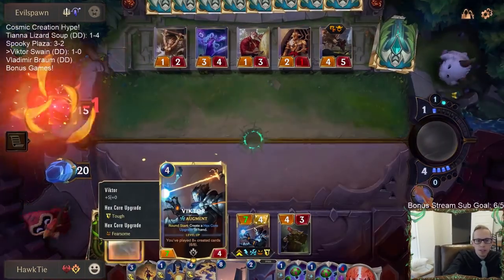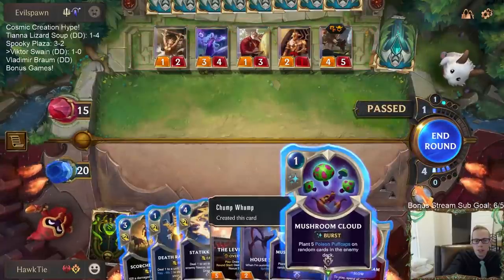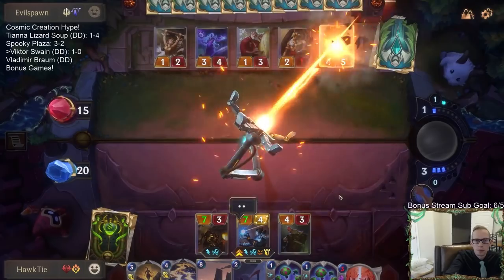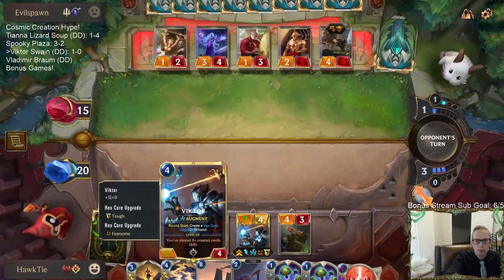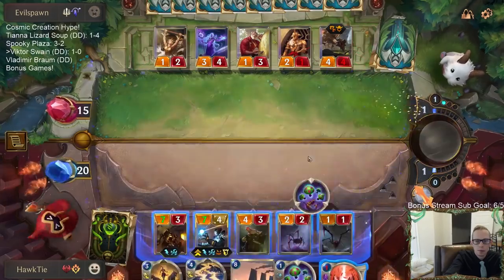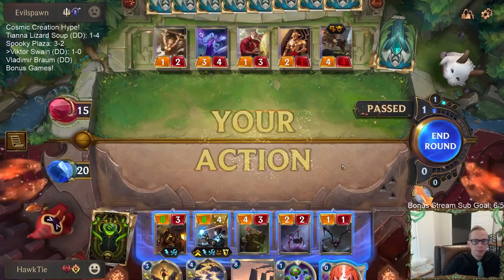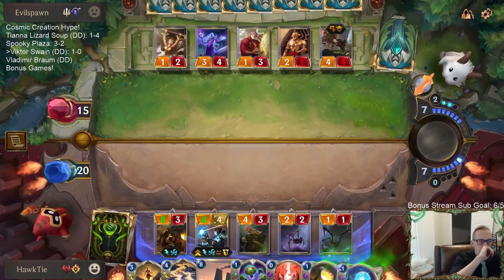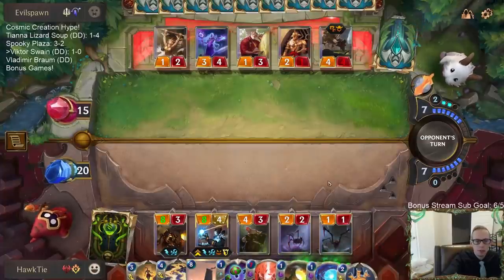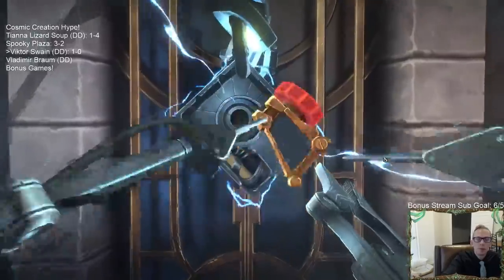We're at number six. When we level up, they start costing one less, which I can of course level up with the two Mushroom Clouds. I'll wait till next turn though. Got the two System Upgrades. Alright, level up Victor! Get the Spell Shield, Elusive, Regen, Overwhelm, Fearsome, Tough Overwhelm.